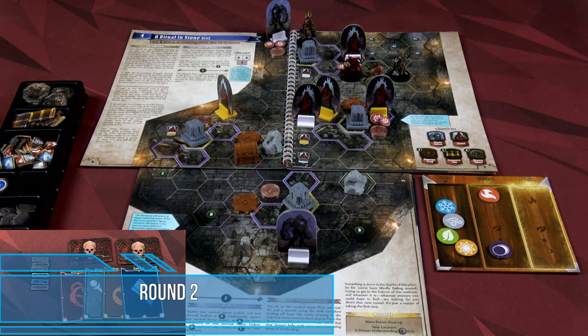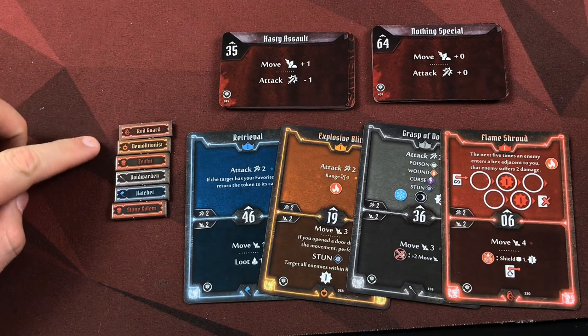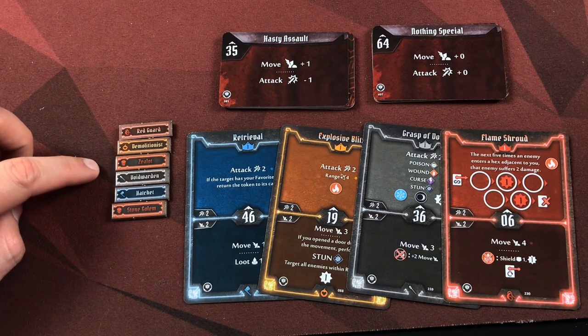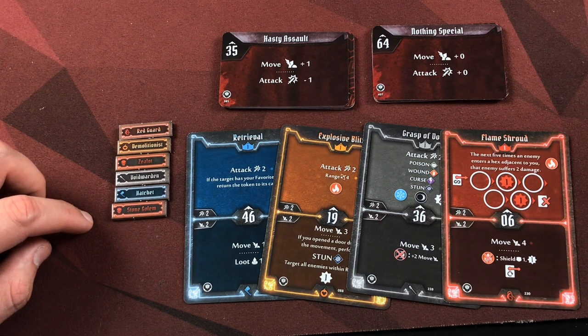We've decided what we're going to do for the next round. Let's flip the cards and see the initiatives. Red Hood is first, followed by Boom Boom, followed by those blasted zealots, followed by Allura, followed by Xander, and then finally those stone golems bringing up the rear.